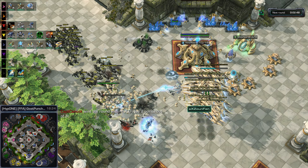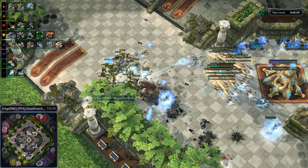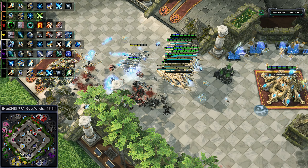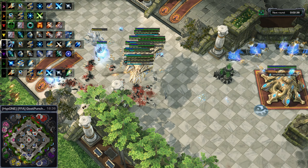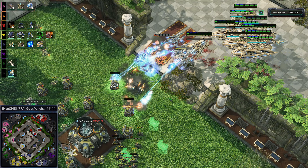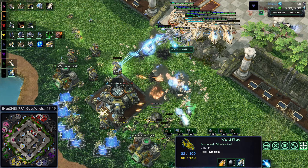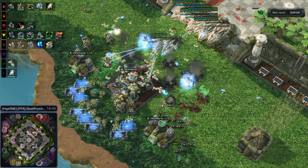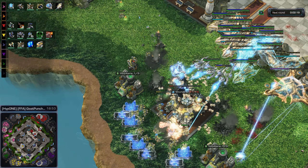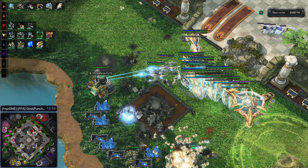Zaunfan and Slam Dunk are not participating in that round — they're trying to murder each other right now. Slam Dunk's got a lot of Marines — do they potentially have upgrades? They've gone through three engineering bays — they're great. Missile turrets on the Void Rays — not bad, especially if the Void Rays forget they have Prismatic Alignment. More nukes on the way from Captain Canuck. Four people remaining.